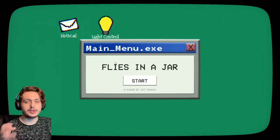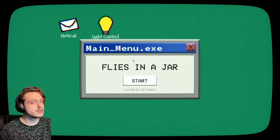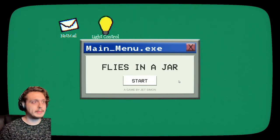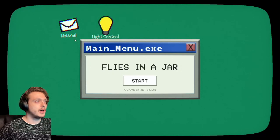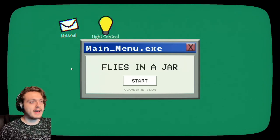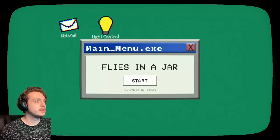I feel like instead of having to use my real browser, they could've just had a little website thing in the game. It would've made sense if I had to go to more websites to find things, but it was only the one. I feel like they could've had a Google Chrome or Internet Explorer in the corner and you just type the thing there. I feel like that would've been much faster. They have this whole interface, and the only things you really do are NetMail and the light control — and the light control you do, like, once.